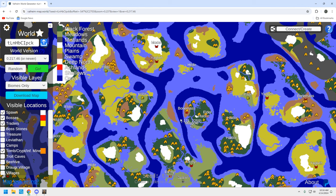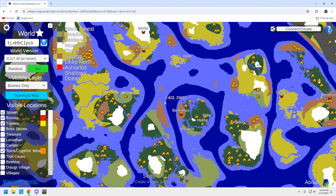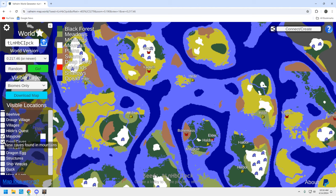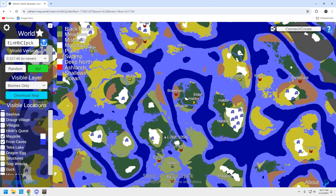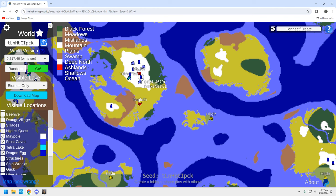For me I'm playing to the north because I want to get to this Yagluth and this Bonemass, and there's just not a lot of crypts around here for Bonemass — but that's okay, we can find other places to get crypts. This Elder could be better — it's not horrible though, you've got about five here. Let's look at this Moder and see how we're doing. Not bad — four frost caves is okay. You've got one down here as well close to your spawn. What we really need: there is a tetralake here which is cool, and we want to make sure there's three dragon eggs up here — and there are.